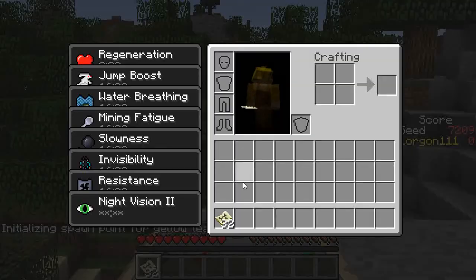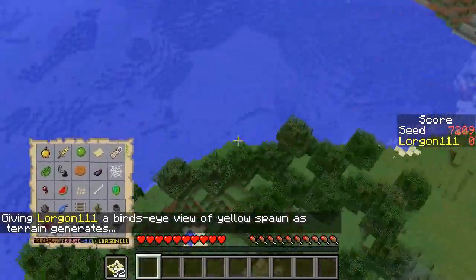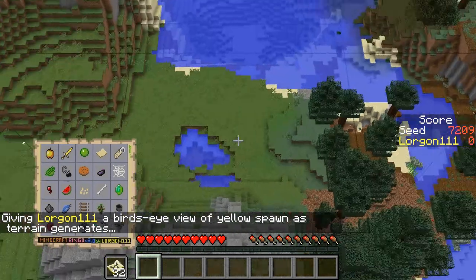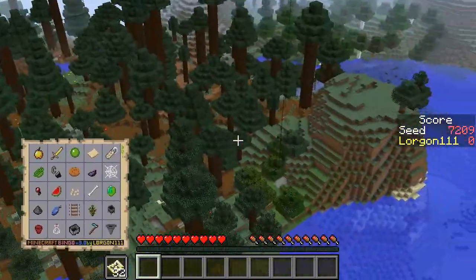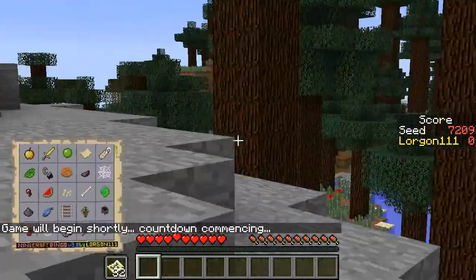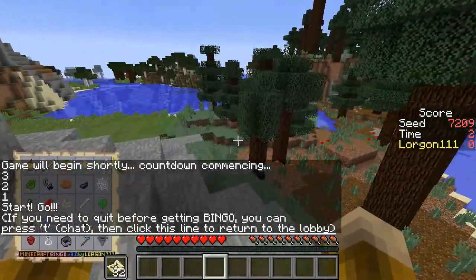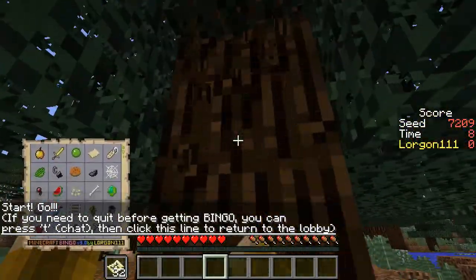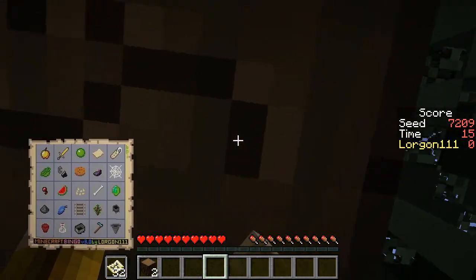Spruce sapling will be easy to get — it'll be easy to get in a mega taiga, actually. There'll be some smaller taiga trees as well, so I should be able to get that sapling. It looks like over in this direction there will be some trees that are good for gathering the spruce sapling. I'm going to chop down these trees so that while we're gathering wood, we'll hopefully have a good shot at getting our sapling.